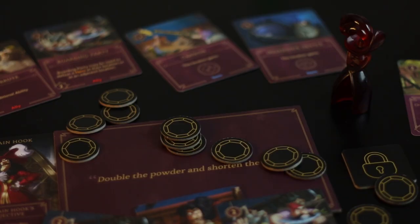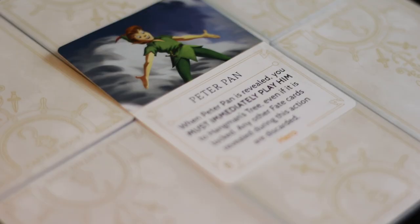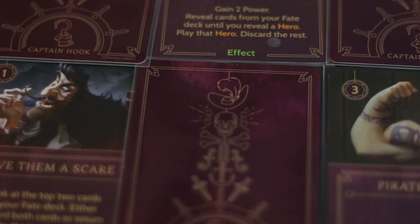Hook has two main things that he has to do. He has to defeat Peter Pan, but he has to defeat Peter Pan at the Jolly Roger. Peter Pan is located in your fate deck, and in order to unlock Hangman's Tree, you have to get the treasure map, which is in your villain deck. You're going to have to search through both decks in order to complete Hook's mission and win the game.